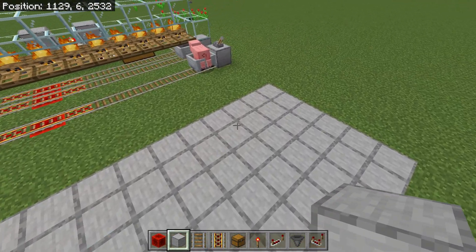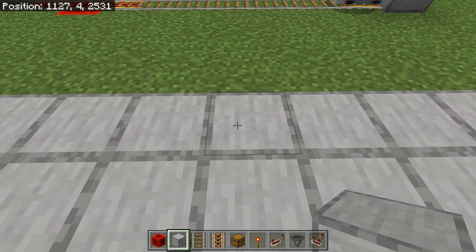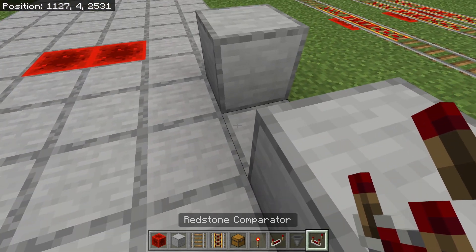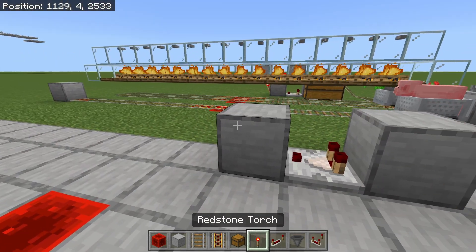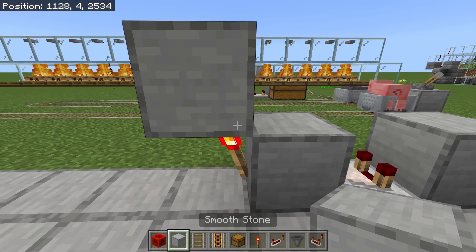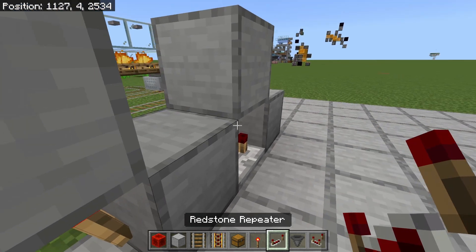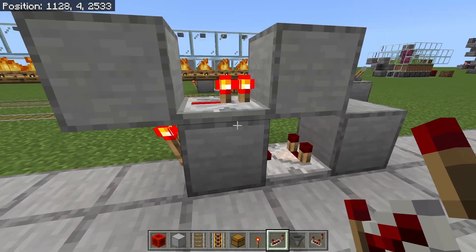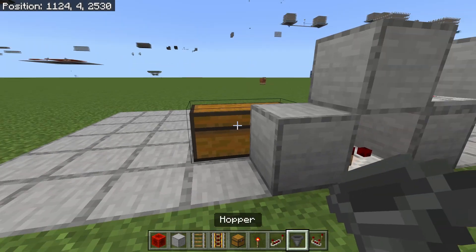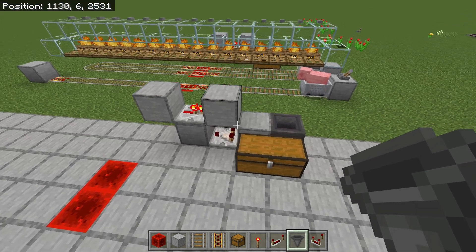Next we'll place the unloader. Come to the top right corner, count to the left by five from this block. On the fifth block, place a solid block, skip a block, and place another solid block. Grab your redstone comparator and face it coming out of this block towards the left. Place a redstone torch here, then a solid block, then crouch-place a solid block on top of the comparator. Grab your redstone repeater, face it towards the right on a standard one-tick delay. Then place a double chest here, come around to the back and crouch-place a hopper into the back of that chest.